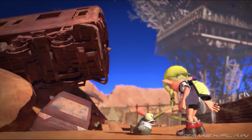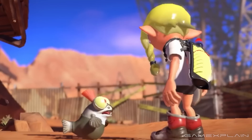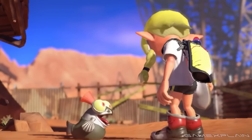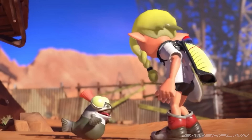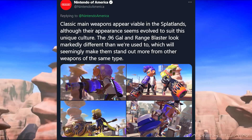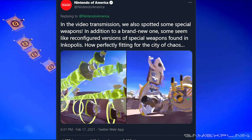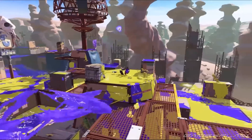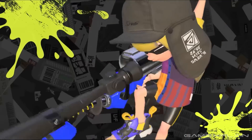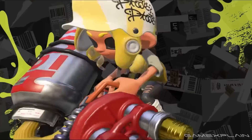The ink tank has been redesigned — no longer like a cylindrical thermos on the inkling's back, it now looks more like a water bottle or canteen, a bit different in shape and less bulky, though it should still hold the same amount of ink. It was confirmed on Twitter that many weapons have been redesigned to fit this different culture, while sub and special weapons have been reconfigured from their Inkopolis counterparts. Splatoon 3 may bring back a lot of mechanics and features from Splatoon 2, but they're very likely not to be identical. This is going to be a very different game, both visually and mechanically.